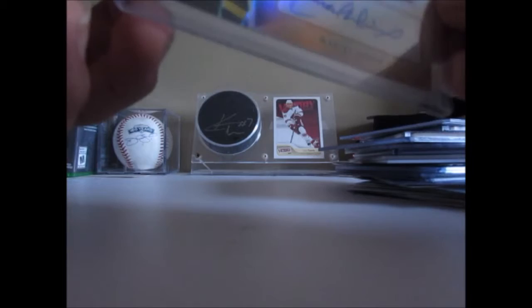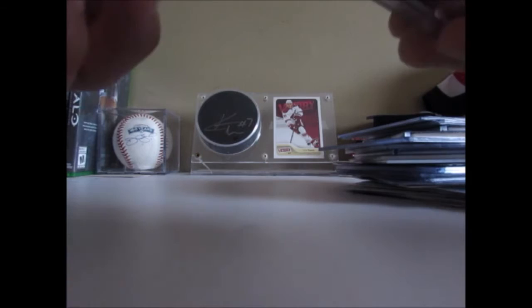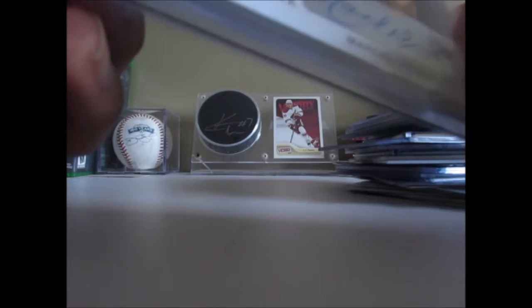We have a Leaf Signature Series 1970s era auto of Marcel Dion as well, not numbered. A Cup Geography auto, numbered 420 of 50, from 07-08. We have an Artifacts dual patch from 14-15, two-color patches, numbered to 150. And finally, we have an ITG Game Used jersey and autograph, numbered to 30.